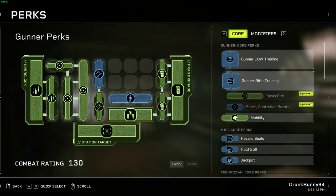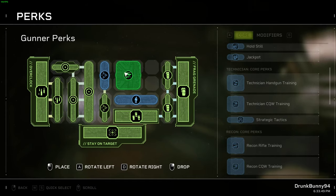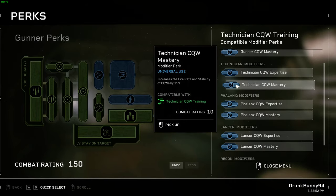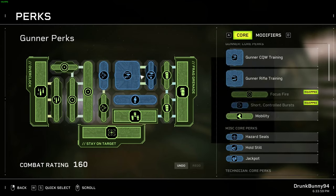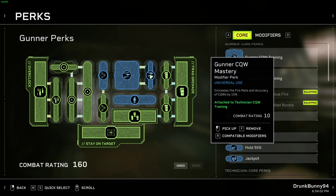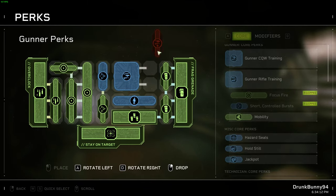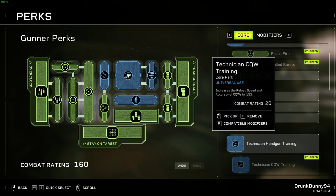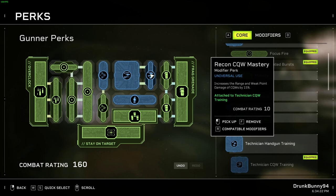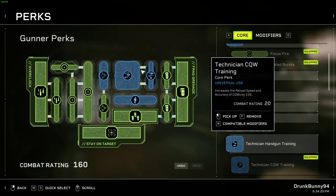That leaves enough space to improve one of our weapons. For the shotgun, you want to prioritize accuracy, fire rate, and reload speed — those are the three stats you want, maybe weak spot damage as well. Accuracy is a must-have, although we get it from Short Controlled Bursts, so we could take range and weak point instead. For the rifle, I would prioritize rate of fire and weak point. We don't need stability for either of them because of Short Controlled Bursts.